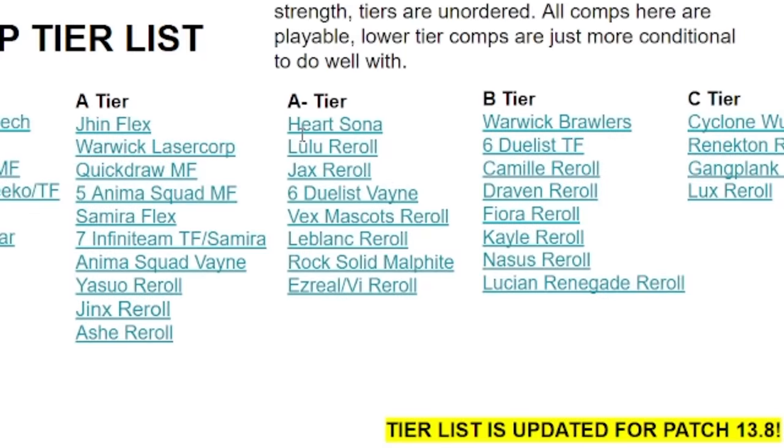I won't be discussing A- and below tier comps in detail, but briefly: Heart Sona — Hearts are doing solid, six Heart got a buff, though not meta-prevalent. Lulu Reroll has you rerolling Lulu and Pantheon. Jax Reroll — China thinks this is very good, just reroll for Jax 3 and play 6 or 8 Brawler. Six Duelist to Vayne: go Vayne 3 with 6 Duelist, ideally get to 8 Duelist. Vex Mascot plays 4 Mascot with Riffwalkers, Vex, Morgana, and Aurelion Sol. LeBlanc Reroll still plays the same but is significantly worse due to LeBlanc losing a lot of Omnivamp from the Hacker nerf.